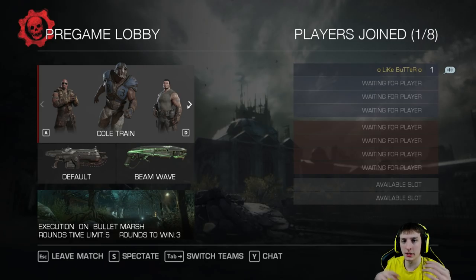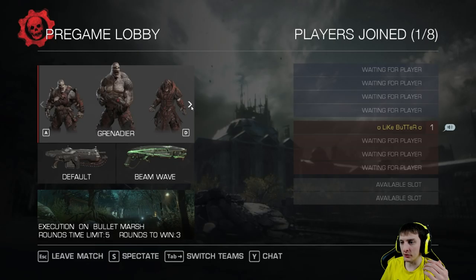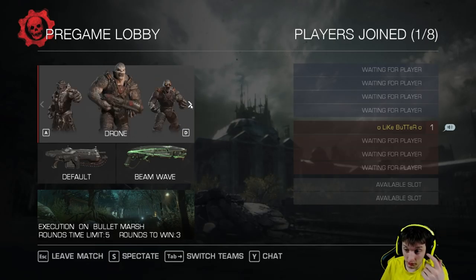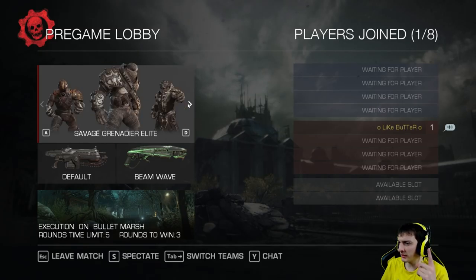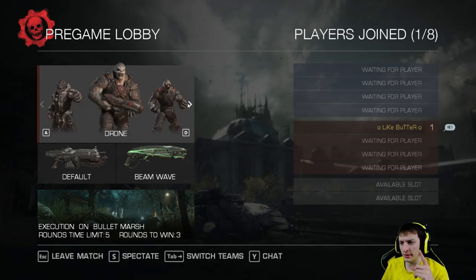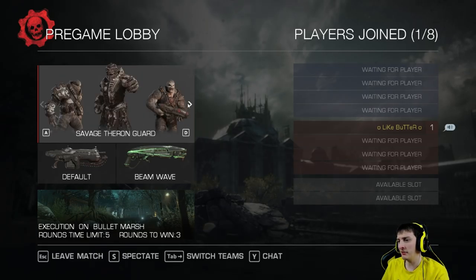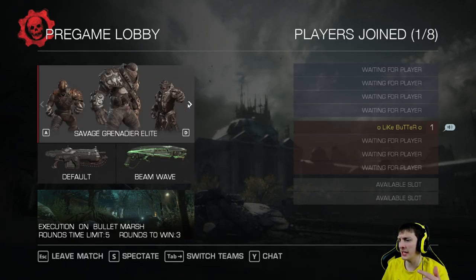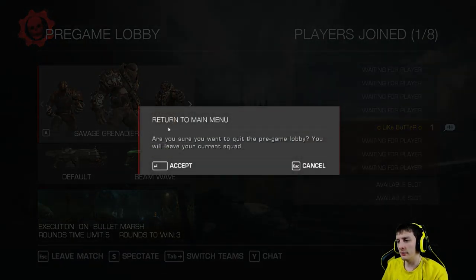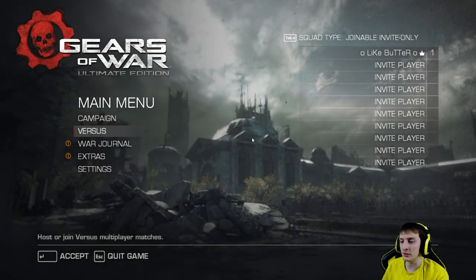Let's switch teams and I'll show you the Locusts — it's going to be fun going through and unlocking them again. One character that I don't see here, which is kind of confusing me, is I don't see Golden Hunter. Now I have Golden Hunter on my main account, which means in theory I should have him here. Not sure why I don't — maybe they changed up how the unlockables work. I guess we'll have to see. But let's go into the campaign so you guys can see what the gameplay actually looks like.